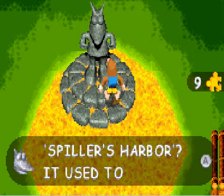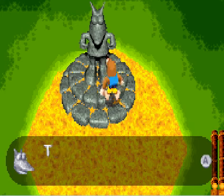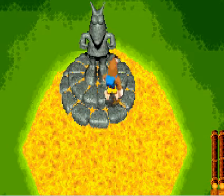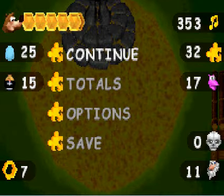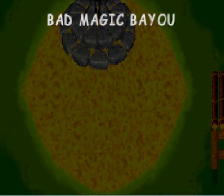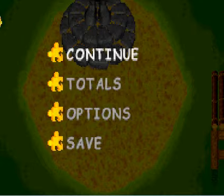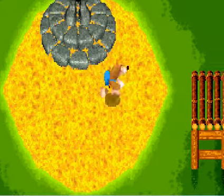Have you heard of a place called Spillers Harbor? Used to be a resort, but since Grunty's lot turned up, they didn't give me any other visitors. So we've got another world that has been trashed by Gruntilda, much like Brigo Beach. There are the totals — everything's complete except for that one Jiggy that we have to backtrack to get. As for right now, we are done with Bad Magic Valley for now.